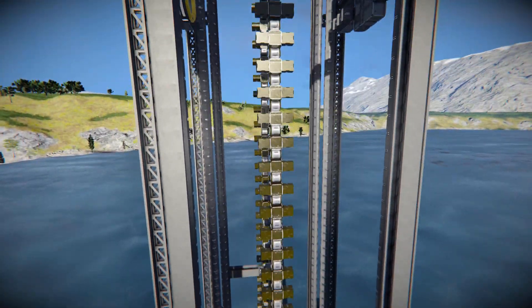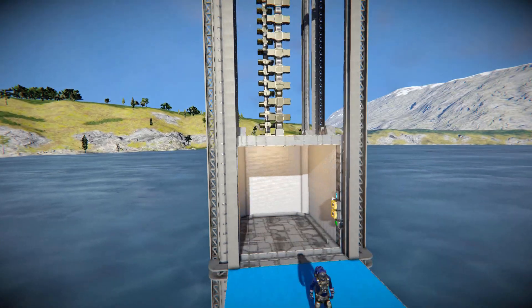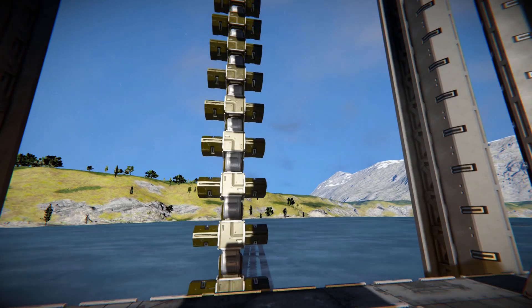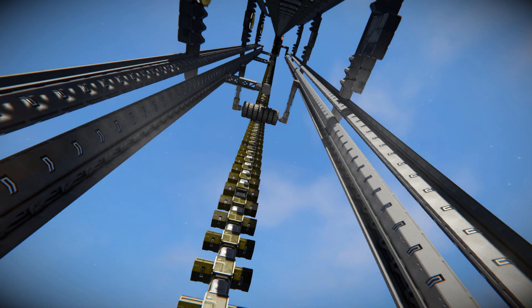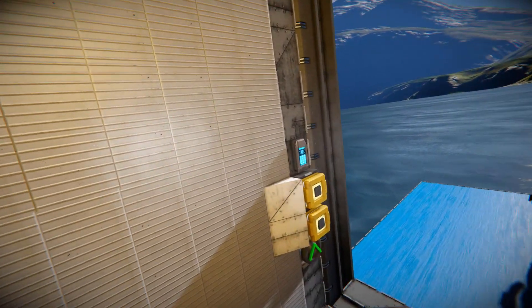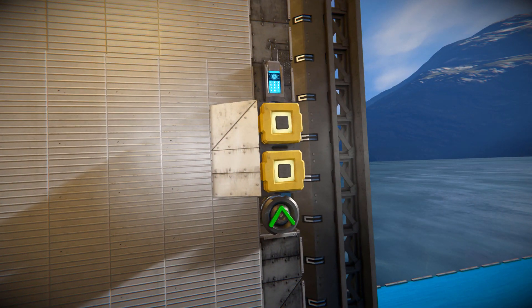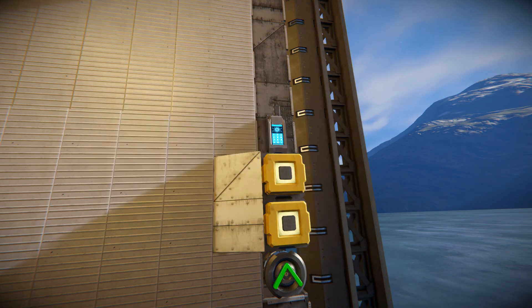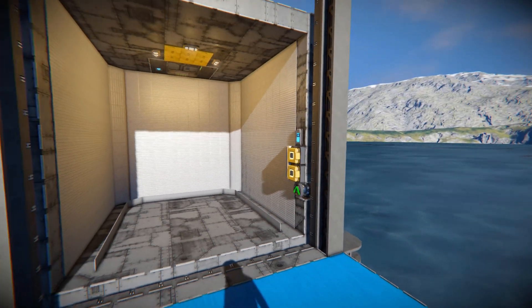Now let's look at the elevator cabin itself — the actual little part we're going to walk into. We've got some lights at the top and a doorway for emergency escape and maintenance work on the inside, which is very handy if this whole thing were enclosed in your base. There are lights inside to light up the darkness. On the side, these are the buttons to move it and to change its direction. The top button activates it to move in its current direction. The bottom button rotates the rotor with a green V on it, which dictates the direction it's going to move. There's also a small control panel just in case you need it.